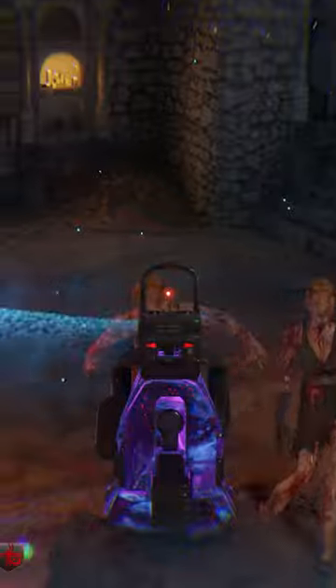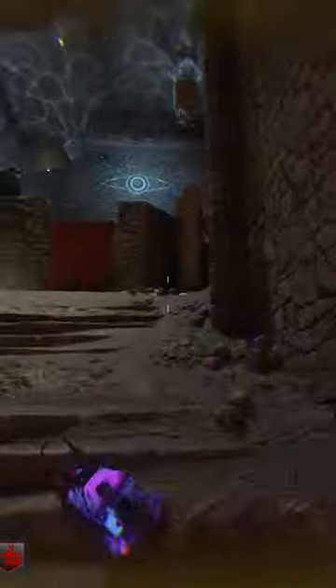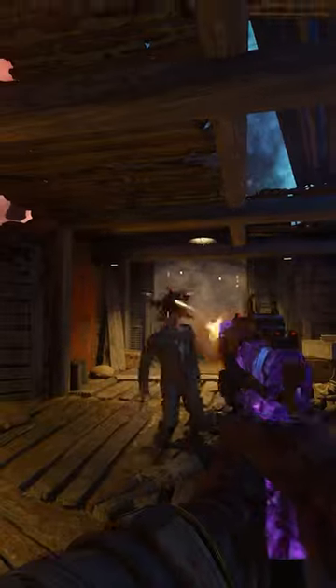Next, there will be 4 electric urns that spawn around the map. You'll have to get 5 zombie headshots next to them to charge them up. The first is in Derrizendrach outside of the statues room, the second is in the Kino der Toten projector room, the third is in the kitchen of Verruckt, and the fourth is in the trenches of Origins.